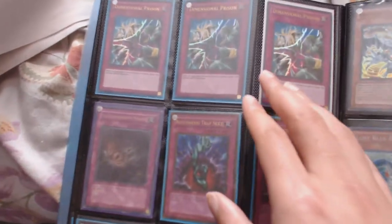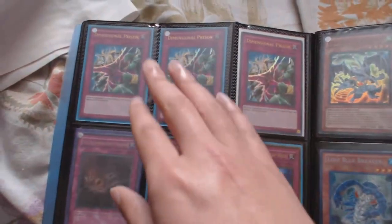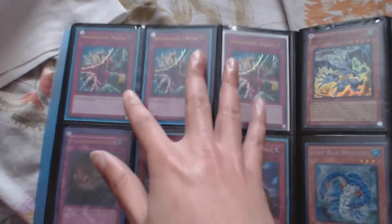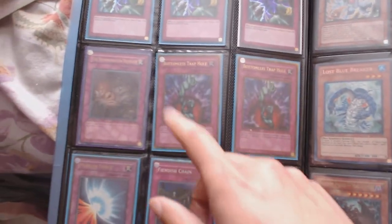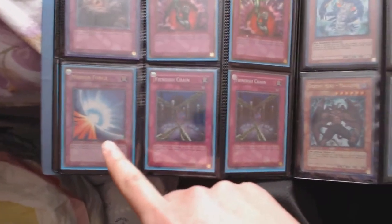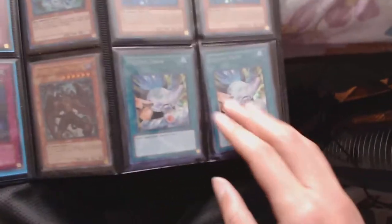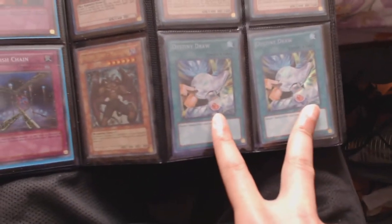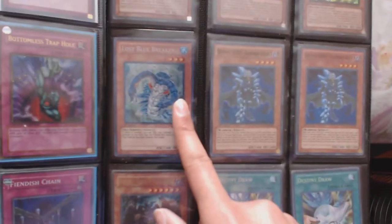I'm trying to sell my cards so I have to think about the rarities. Three ultra D-Prison, two gold Bottomless Trap Holes, one ultimate Transmigration Prophecy, one ultra Mirror Force, two secret Phoenix Wing Wind Blast, two secret Destiny Draw, one ultra D-Hero Malicious, one secret Lost.